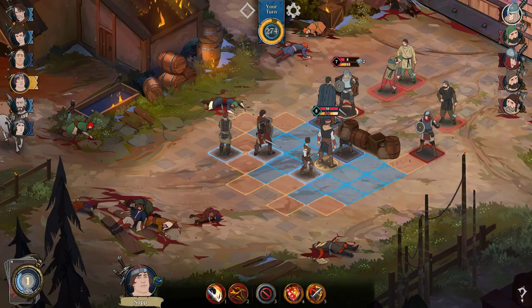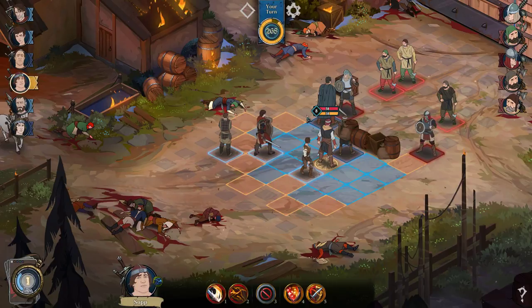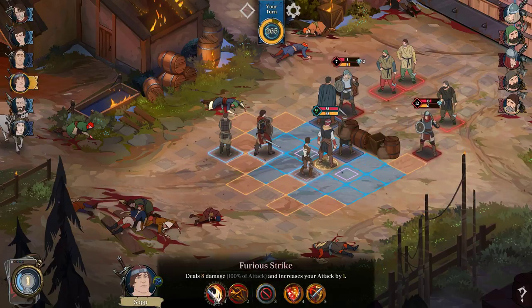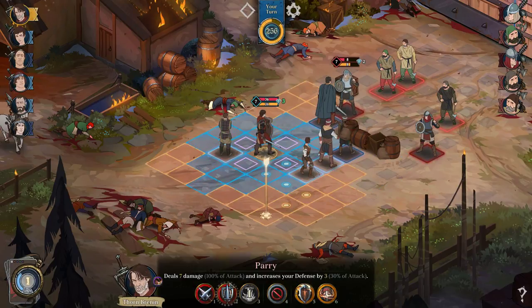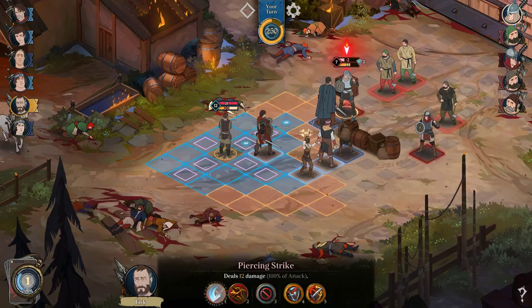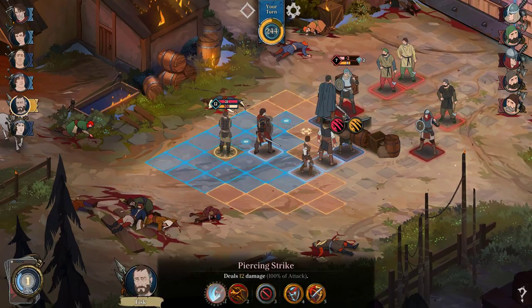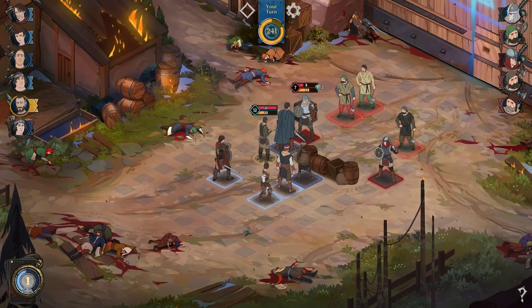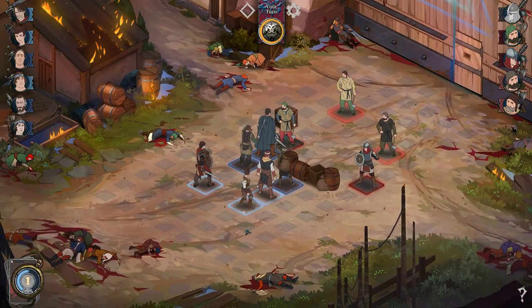He gets increased defense when he kills an enemy. SOP looks like a good one. Wait, what? We can't get that guy with SOP. He already moved. So I need to make everybody have an action here. We can just spear him to death. Let's do the spear. Hell spear. Okay. My next move.